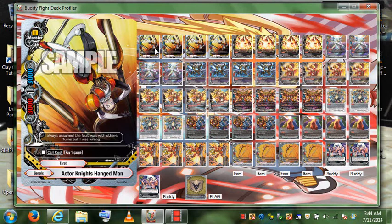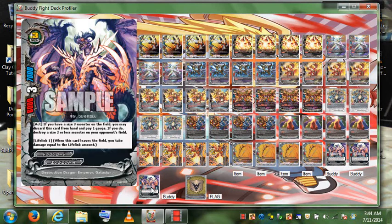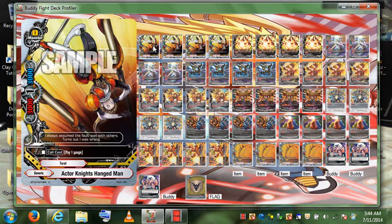This is my Destruction Dragon Emperor Dual Seeker OTK deck — or just Destruction Dual Seeker OTK. Destruction Dragon is my buddy just to fill up the deck. I saw it was a new monster under Ancient World, so I threw him in as my buddy. It's a size zero, so it's time to upgrade my Ancient World Dual Seeker deck. With this new monster I can potentially do an OTK if I set up the field right.